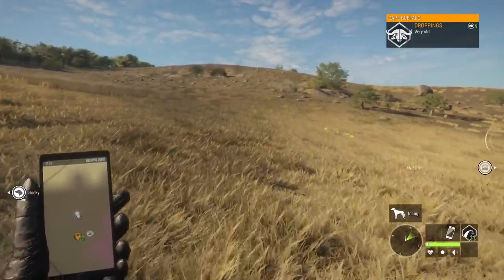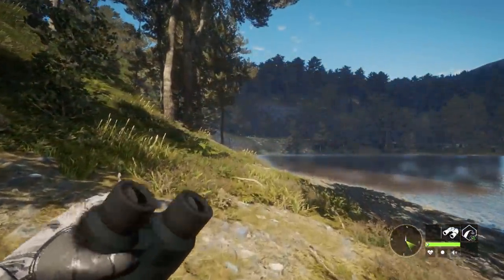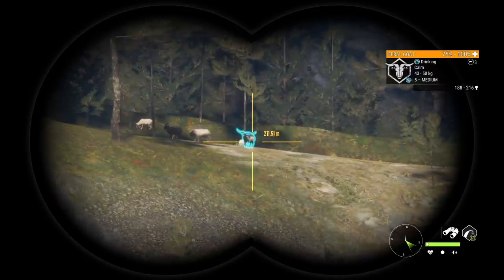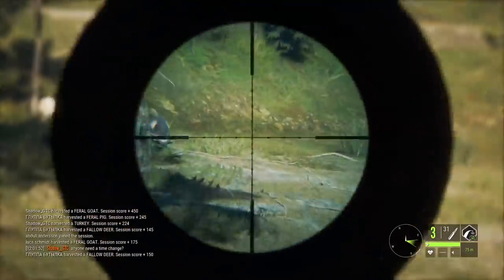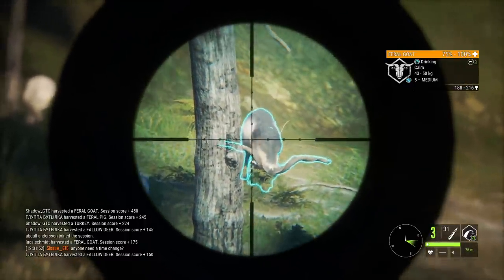I wanted to first detail the bug so you guys know exactly what's going on. Now we're going to talk about what to do to avoid it. Obviously the biggest thing is don't let animals go out of your render once you've shot them — basically get as close as possible to take your shot. In this case with this feral goat, almost every diamond feral goat we've shot, we're shooting at like 300 meters or farther, but with this one I did not want to run out of render.